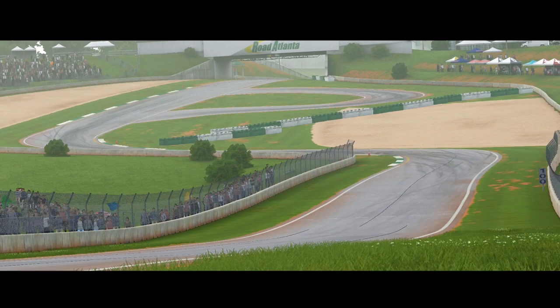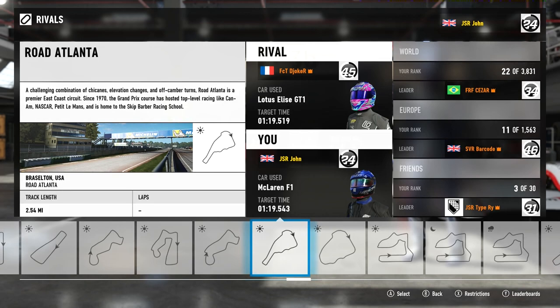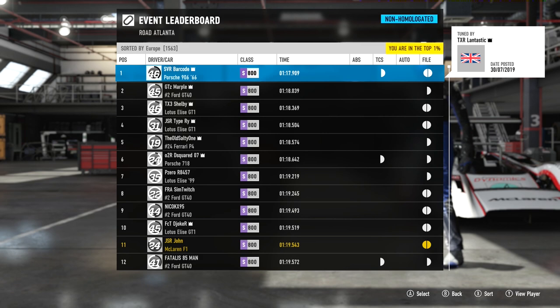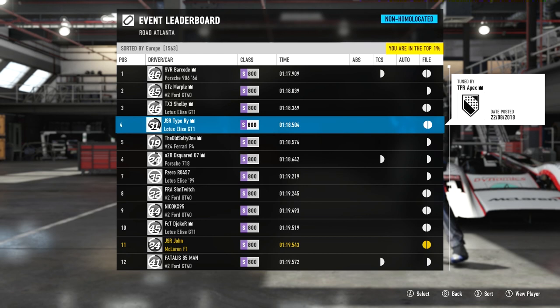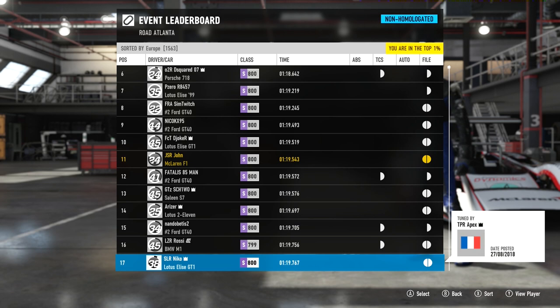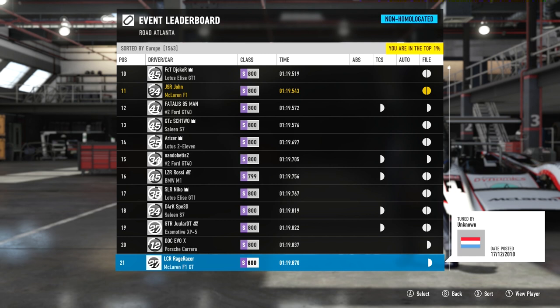Looking at the leaderboard here, we can see the McLaren F1 is really strong around this track — actually managed to make the top 12 in Europe. We're up against some tough competition: the GT40, Lotus Elise GT1, and just outside the top 100 we also have the Saleen S7, Lotus 11, BMW M1 by Rossi, and another S7 — basically a lot of strong cars capable of really respectable times both in lobbies and on the leaderboards.